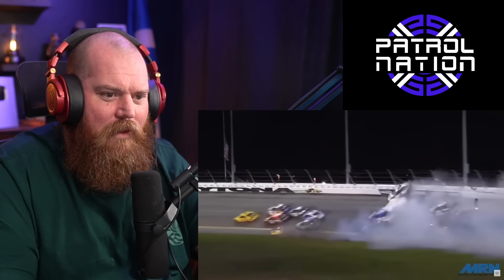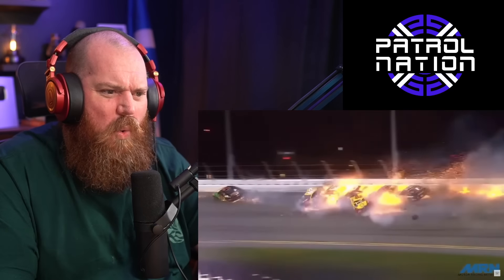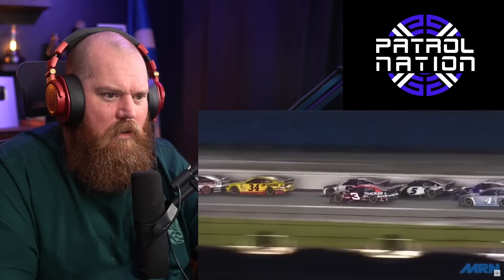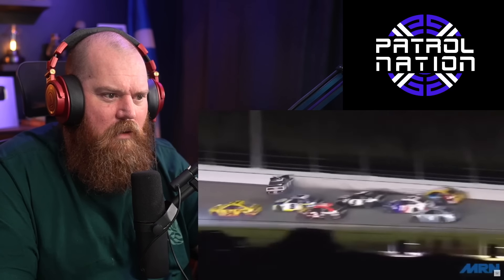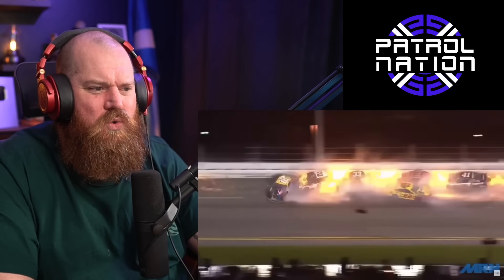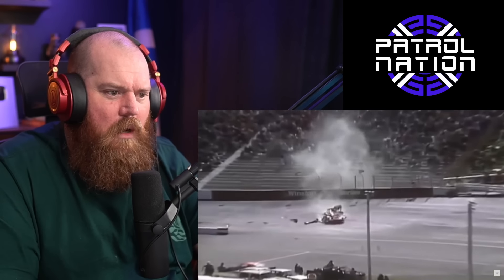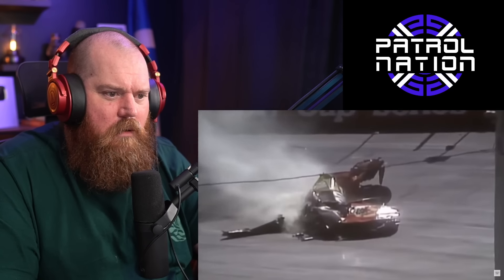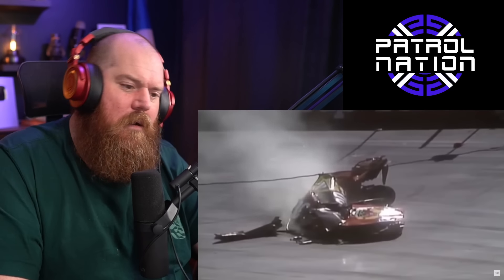They are racing frame by frame to determine — and it's tough, they are three wide. That fireball — Austin Dylan and Michael McDowell waiting on NASCAR race control to determine exactly who the winner of the Daytona 500 is. But a horrific crash over there — Brad got out of the race car, and Kyle Busch also got out of the car.